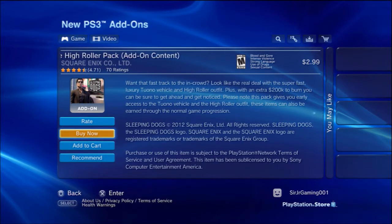Hey guys, it's Sir Junior Gaming here and I'm bringing you Sleeping Dogs Retro Triad Pack add-on. Go old school with a killer look and ride straight out of the 80s. New hair, accessories, clothes, and boots are combined with an 80s style kung fu van to complete the look. Items come with their own buffs increasing your damage resistance, triad and face experience, and striking damage.